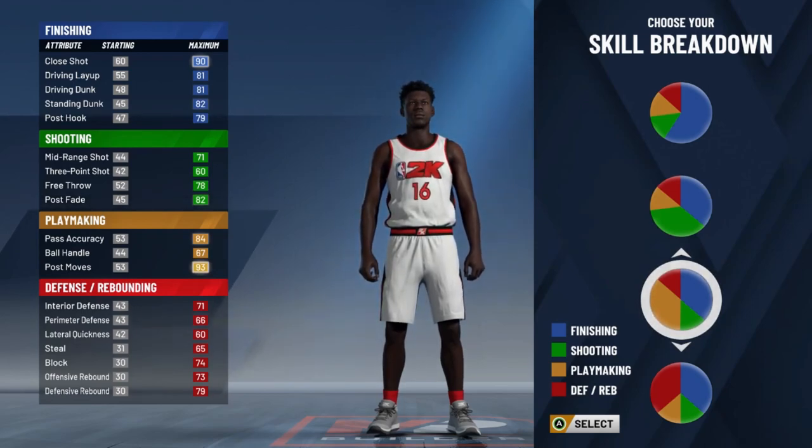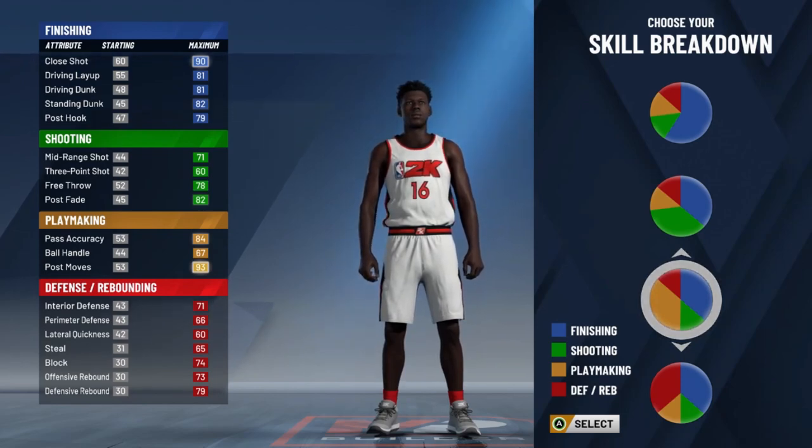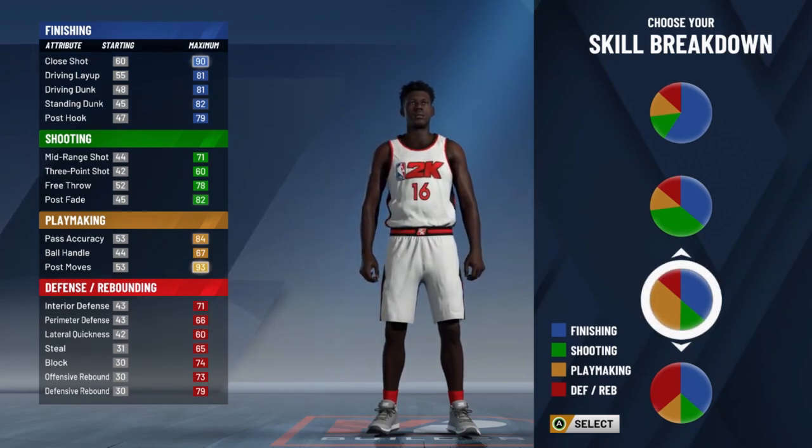Next one. It's looking like we got a playmaking power forward, which is just pointless. He's got great dunk, great layup, he could not shoot. His mid-range is decent at a max. Passing is pretty freaking good. But have you ever heard of a playmaking power forward? I can't even think of one — I guess Giannis. Is he even considered a power forward? I don't know.